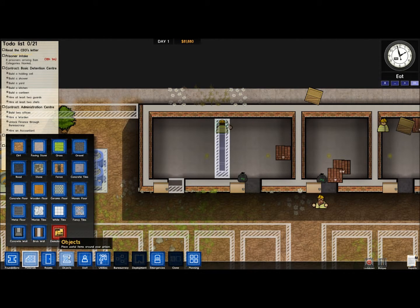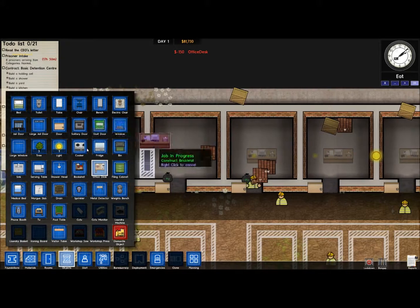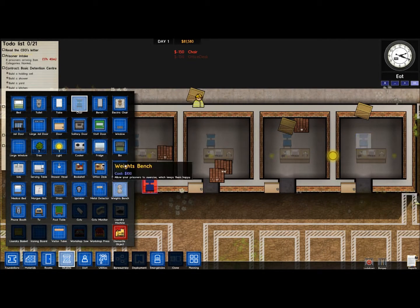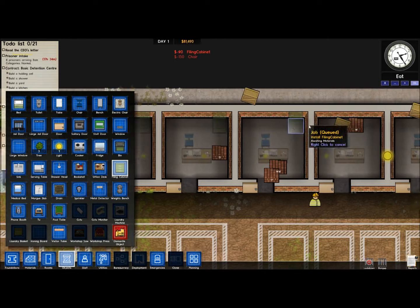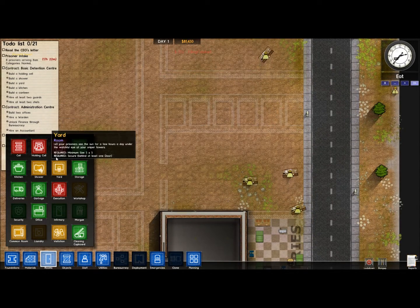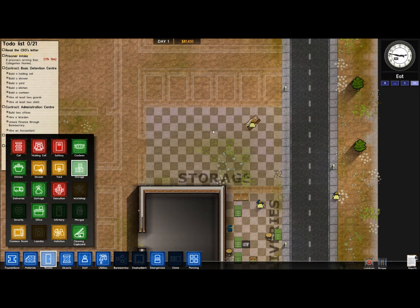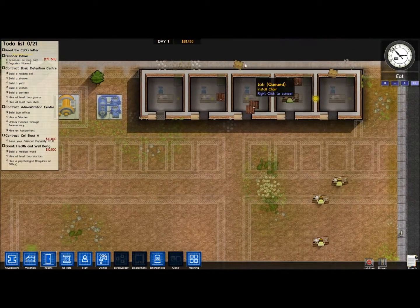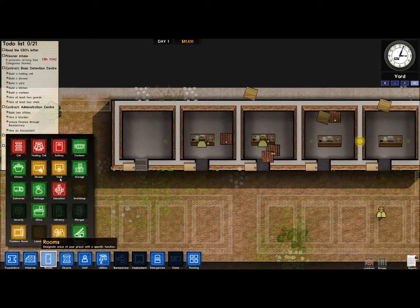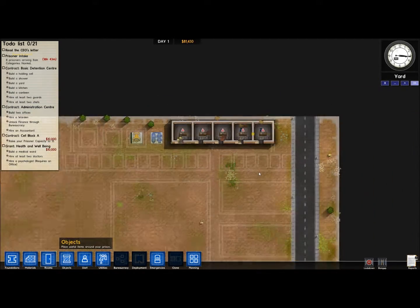We're going to go to materials, then rooms, then objects. I'm getting lost in the menus. We'll put down chairs and filing cabinets in the corner. We need that storage space - lucky for us, storage doesn't have to be indoors, it's just an area you can designate. So there's storage - they're going to start moving these bricks and stuff in there because they're just making a mess right now. We'll set all of these office rooms.